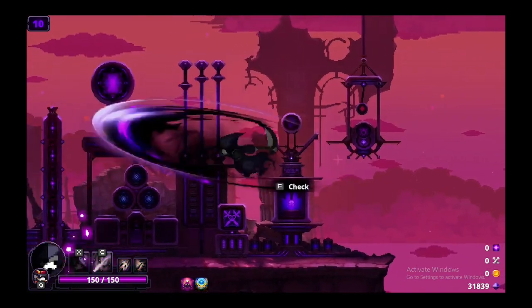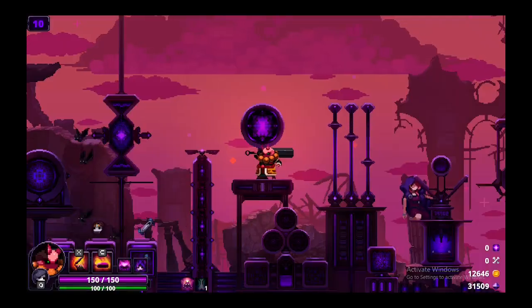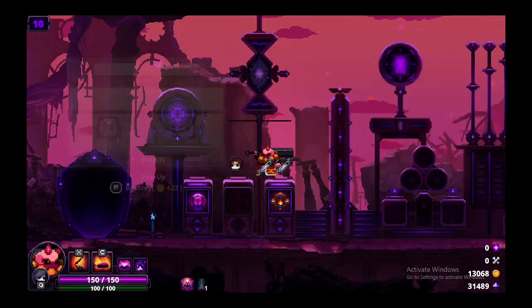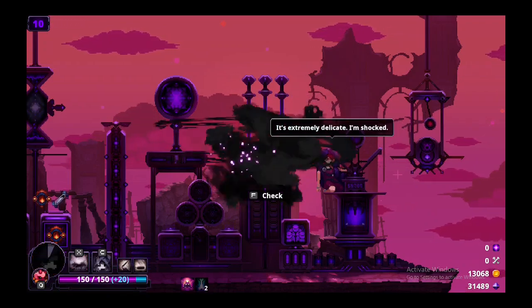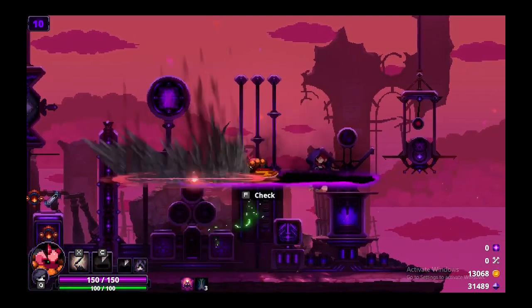For swap cooldown speed, you can't necessarily increase it by that much — you can really only increase swap cooldown speed by 45. But when you use Bone of Time, whenever you use the skill it reduces swap cooldown by 4.5 seconds, so it's pretty much instant swap cooldown speed.